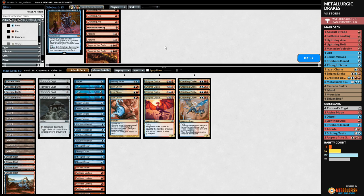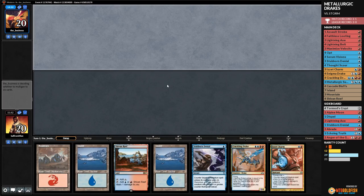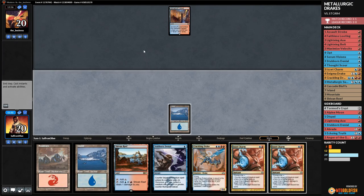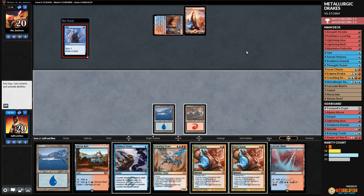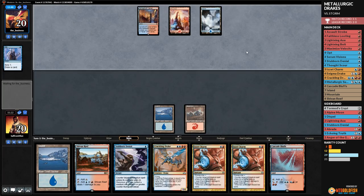Game three against Storm — we have counters but no real cantrips. We have a threat. Opponent has Spire Bluff Canal, passes. We're hoping opponent is on Electromancer plan and not Baral plan. We play island, pass. Opponent opts — we're not countering that. Land, Goblin land please. Piratic Ritual...